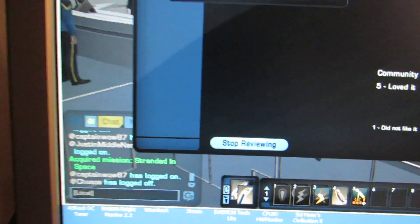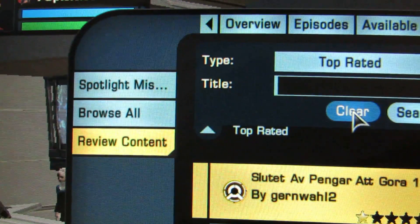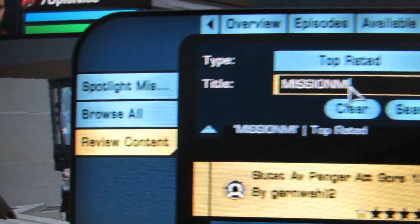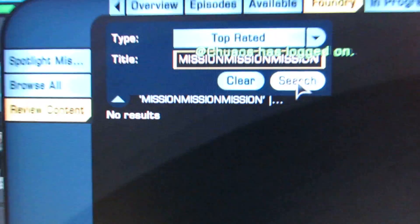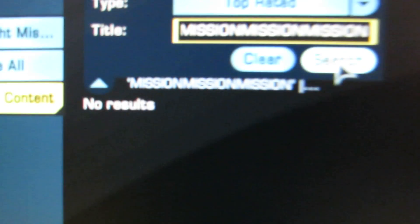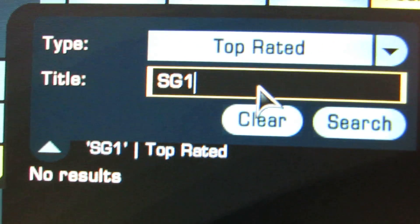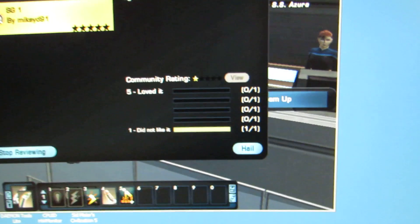Hey, stop reviewing — you need to start reviewing to find the good ones. Review content can also be found by browser. This is just a non-accessed mission to clear the whole search thing for safety. No results — that's a good thing. And now I can type in the mission it's really trying to find — it's G1. Yeah, that's gonna hit it.